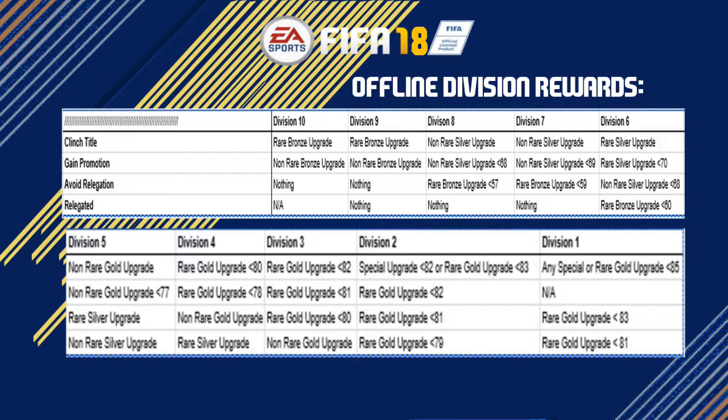Avoiding relegation in division 2 gets a rare gold player 80 rated or lower. Gaining promotion gets a rare gold player 81 rated or lower. And winning the division 2 title gets either a special upgrade of 81 rated or lower — meaning any inform or special card — or the choice of a rare gold player rated 82 or lower. Moving into offline division 1, promotion is not available there.